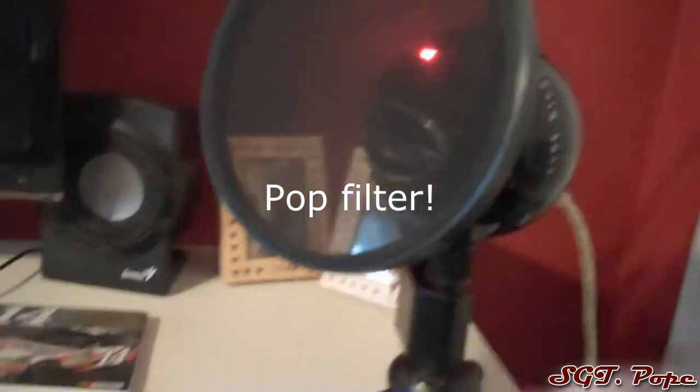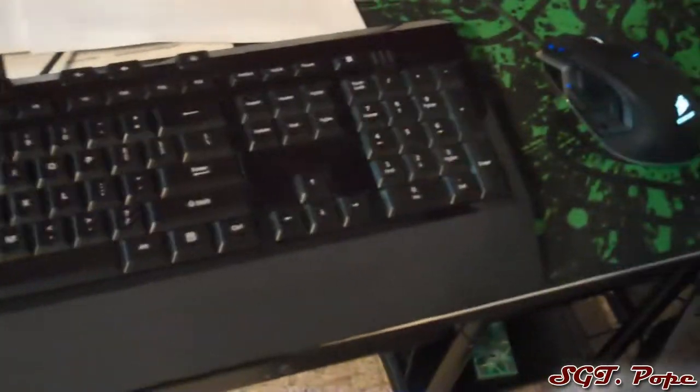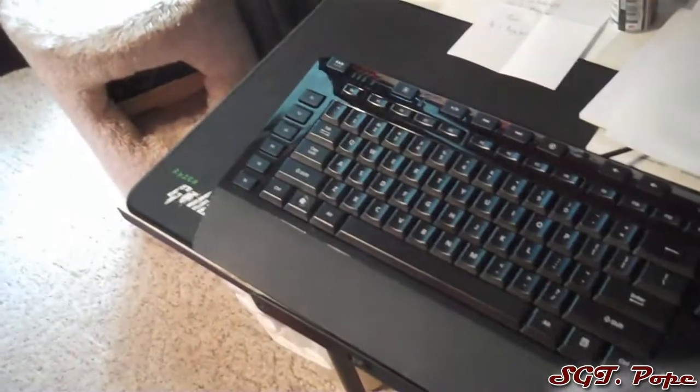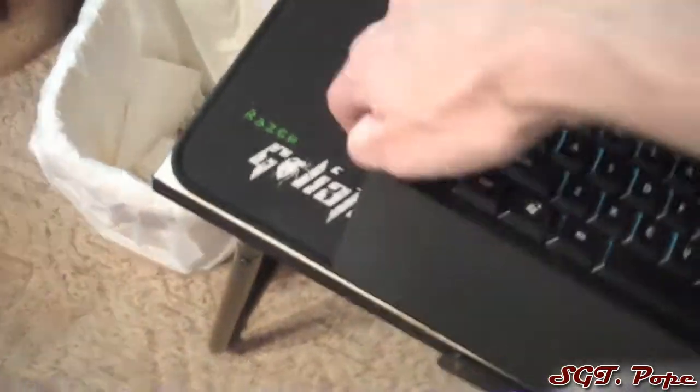I've got a screen pop filter or something — I can't really remember what it's called — but it keeps plosive sounds like P noises from popping as much, which is cool. Really good mouse on this computer — it's a Corsair M90, aluminum back, really fancy. I love it, and it does have cool lights on it. Keyboard is a Microsoft Sidewinder X4 — one of my favorite gaming keyboards I've ever used, it's really awesome. Really nice mouse pad that covers my whole desk — it's a Razer Goliathus or something like that. It's a whole mouse keyboard thing, pretty badass.